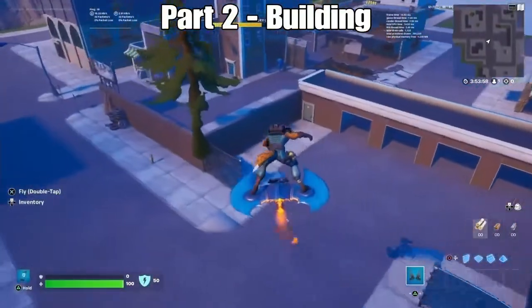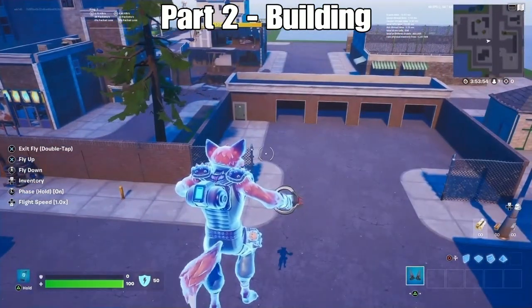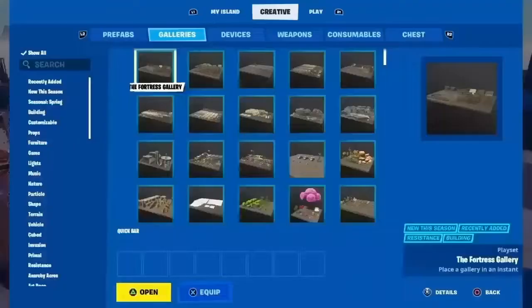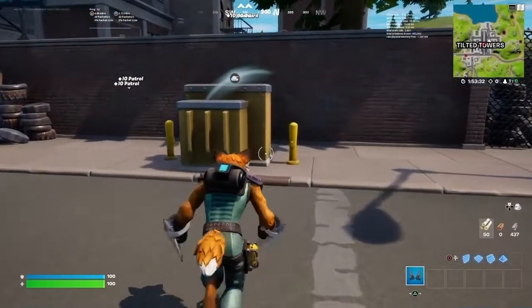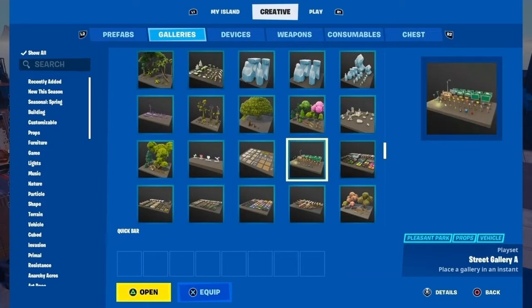Okay, so I'm back at Tilted Towers. Now I can just use my pictures I've taken and just build it. So first, I wanted to find this little funny box, except I couldn't find it anywhere in the creative inventory.